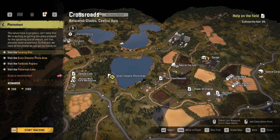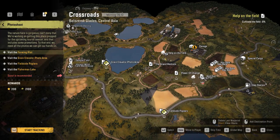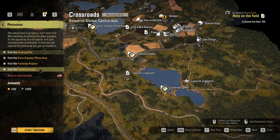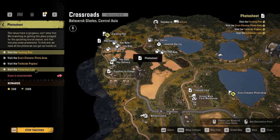Hello guys, welcome back to the channel and welcome back to SnowRunner on the Crossroads Central Asia map. The task I want to take is Photo Shoot. It says visit the farming plot, the green elevator photo area, the field site, and then fisherman lake. Scout is recommended, 200 experience and 2100 bucks reward.